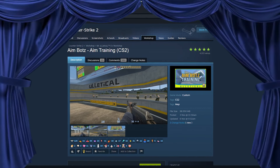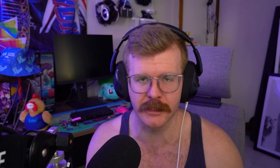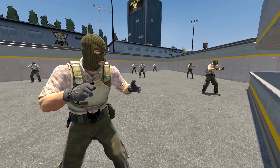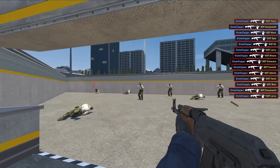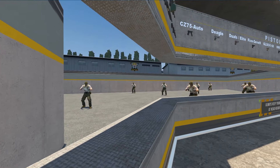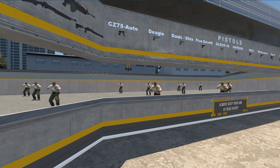Coming in at number two is Uletical's Aimbots. It's back from CSGO, it's here in CS2, and it's quintessential for your warm-up experience. Some of the main features include the 100 Aimbots challenge — there are world records for it — but it also helps you gauge where you are on the day. If you're a little bit slower than usual, maybe it's worth doing the extra bit of aim warm-up. It's an extremely versatile map, but not as good as number one.